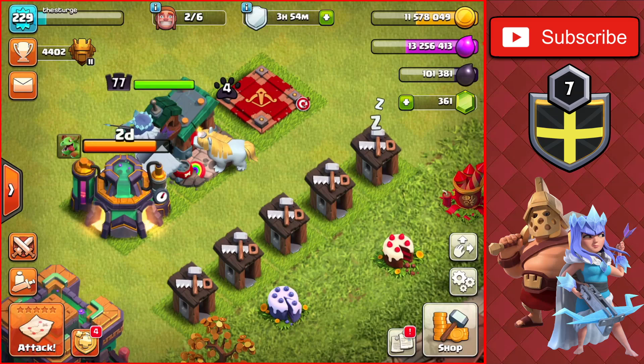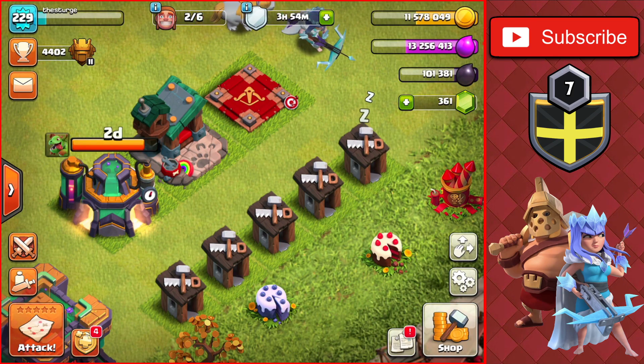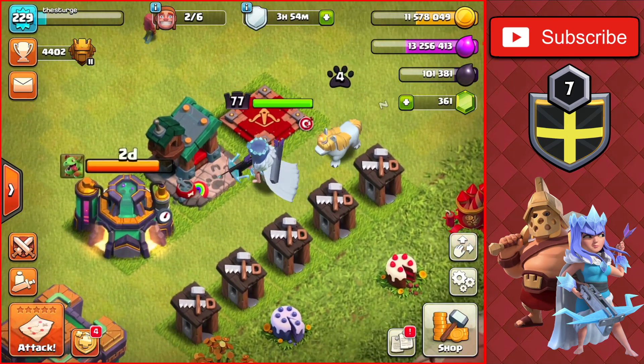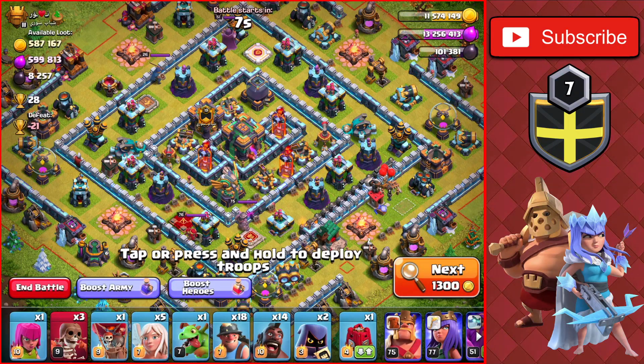We're going to be using the hybrid attack strategy inside of Titan league today, doing a couple of attacks to get loot for upgrading the builder huts, the lab upgrade, the pet in the pet house, and the Archer Queen up to level 78. Let's head out for an attack — it doesn't take too long to find a base.